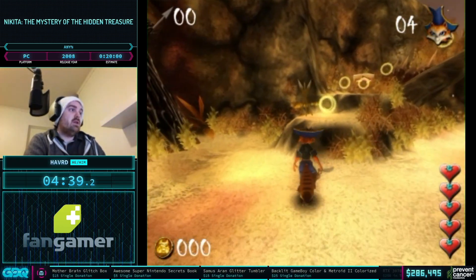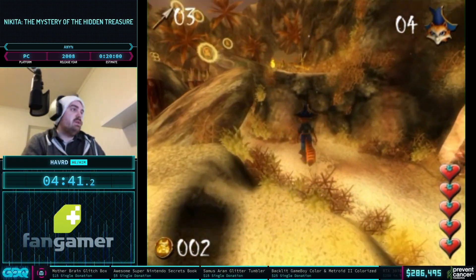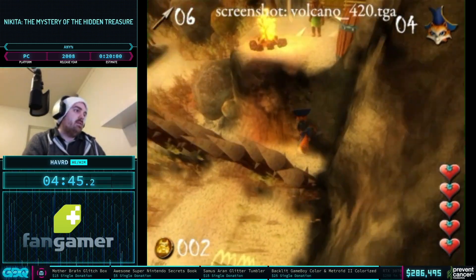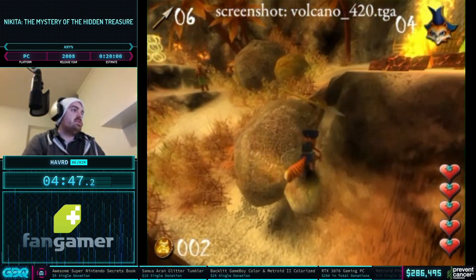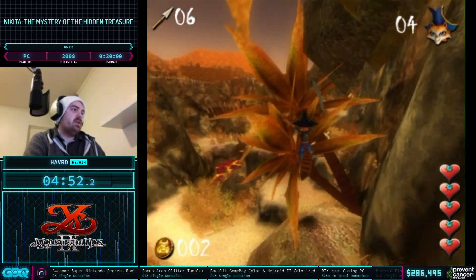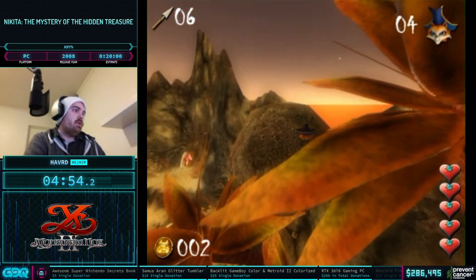Just grabbing these spears for safety. If I spam Print Screen I jump a bit higher when I jump against the slope, and that's going to be important here because we're trying to go out of bounds right here. This is by far the worst way of doing it.